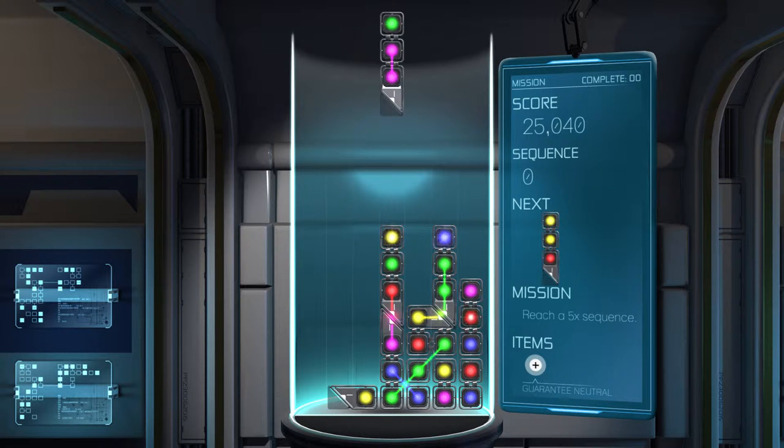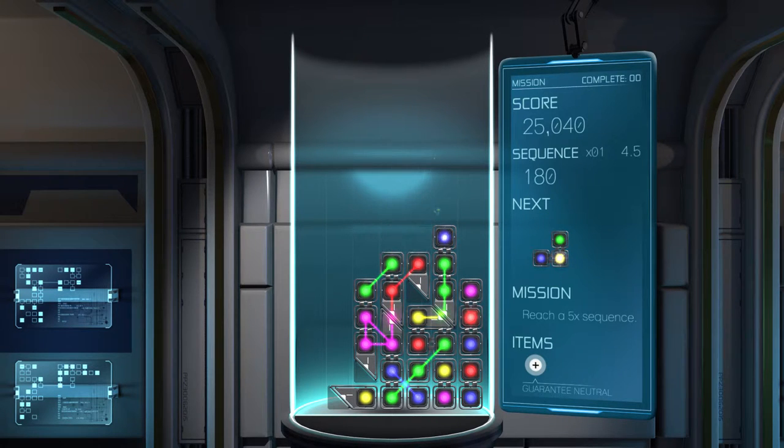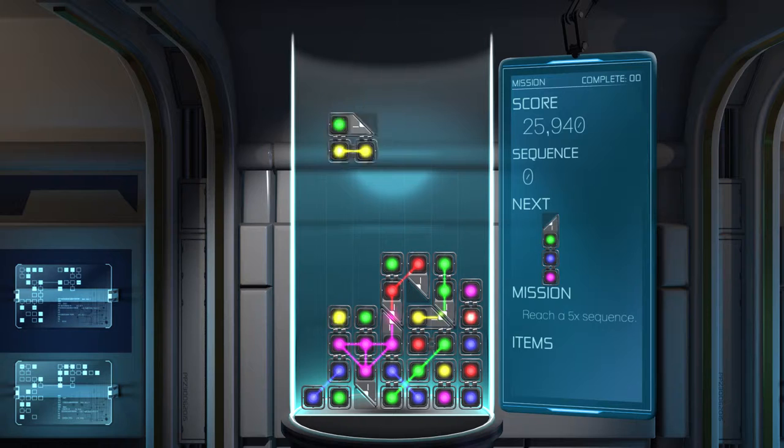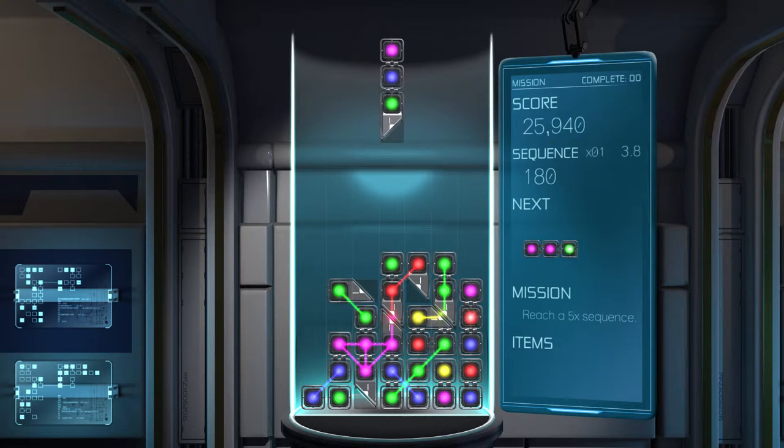Put that down there. Now if we throw the purple on that, throw a yellow there — I'm going to get a guaranteed neutral detonator now, which will allow us to hopefully destroy everything there. Like so. Or not. Throw a purple down there. Yellows — this guy coming in. Nope, that's also not very good.